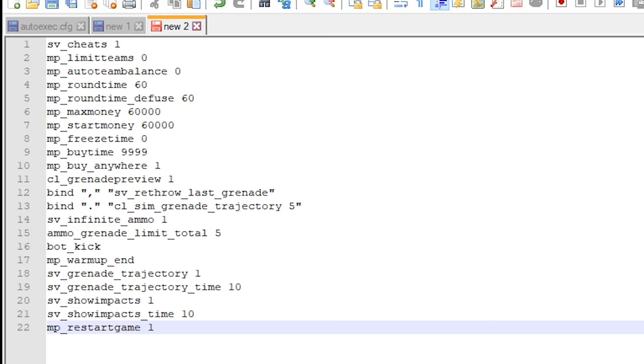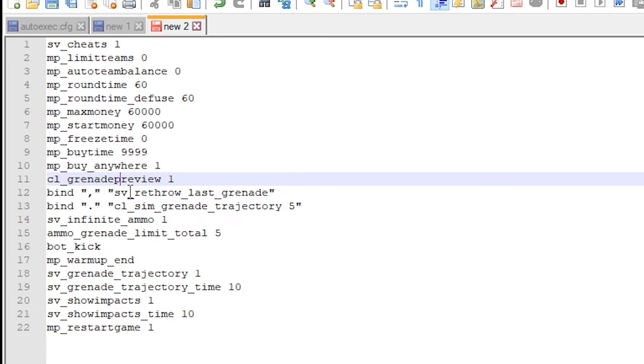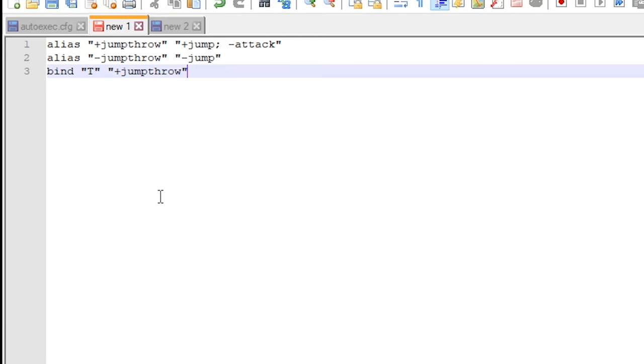That's all the smokes I want to show on the new Cache. While we're here I might as well show you guys how to make a jump throw bind as well as this practice config. I do have a video that goes in depth on the practice config, so if you don't understand from my explanation you can follow the link in the description to watch that video. Let's start with the jump throw bind.